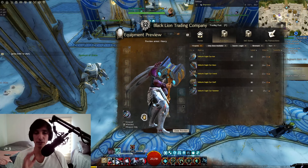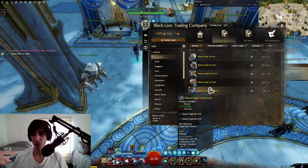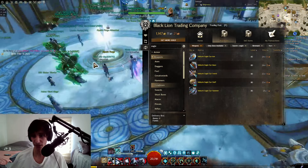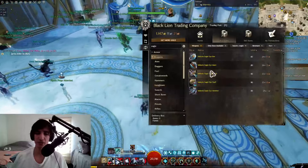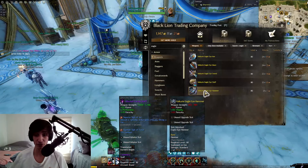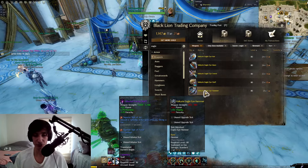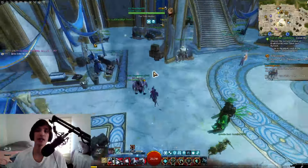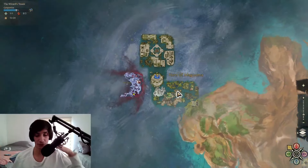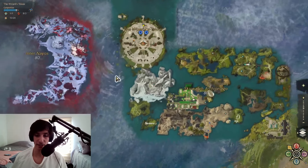In order to unlock the recipes to craft these weapons for gold, you first need to acquire the skin of the cheaper version. For example, to craft the upgraded Eagle Eye hammer you need to unlock the skin of the base version, then buy the recipe from the vendors — any provisioner token vendor in Skywatch Archipelago, Amnytas, or Inner Nayos.